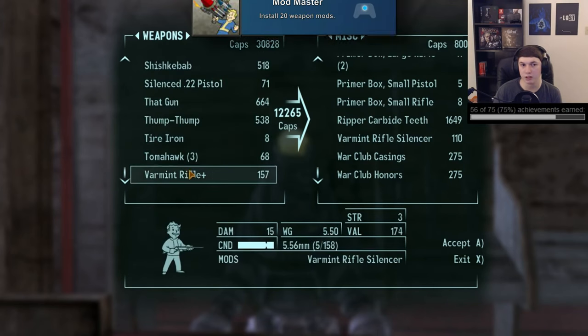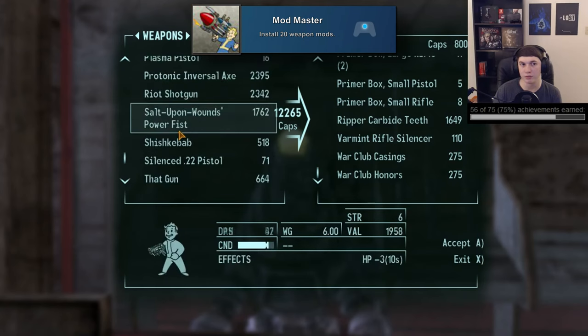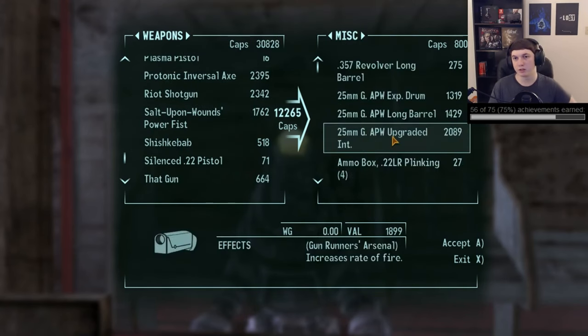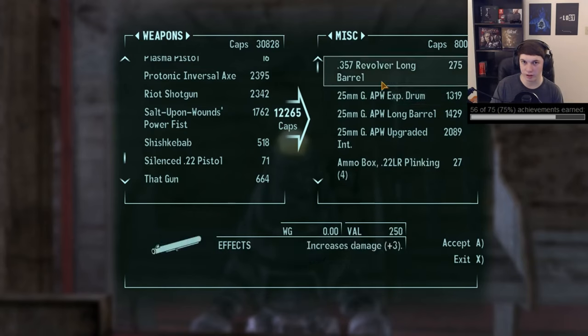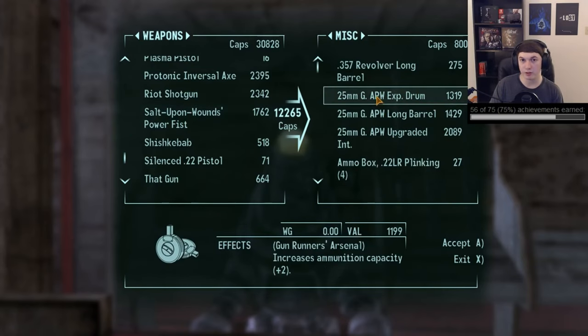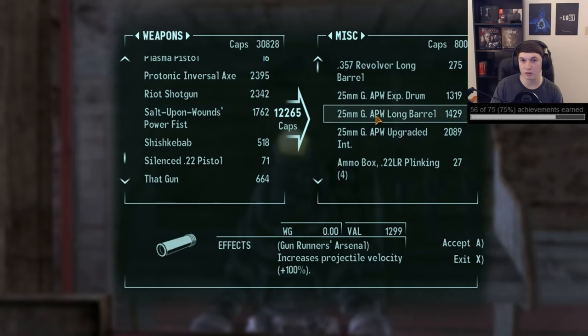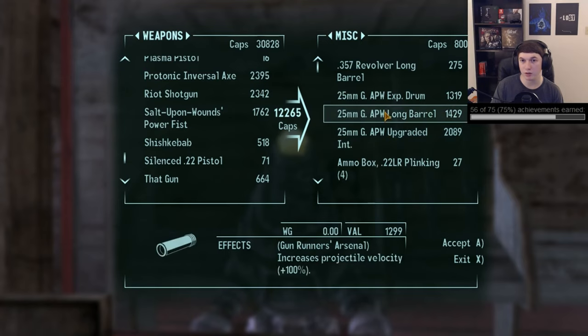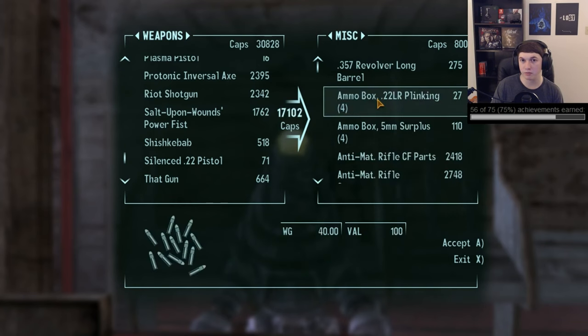Next will be 'Mod Master' for installing 20 weapon mods. This one can take a little bit to get done as you don't generally find a lot of mods naturally and end up having to buy them to finish this up. Essentially you just find or buy these mods for weapons you have, go into the modding menu, and install them on the weapon. You can buy them from vendors to finish this out, especially the Gunrunners Arsenal as they have all kinds of options for this and other related achievements.